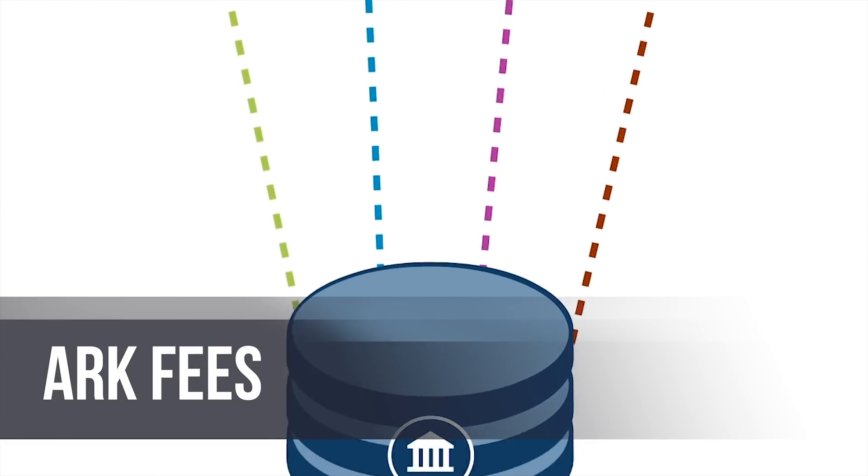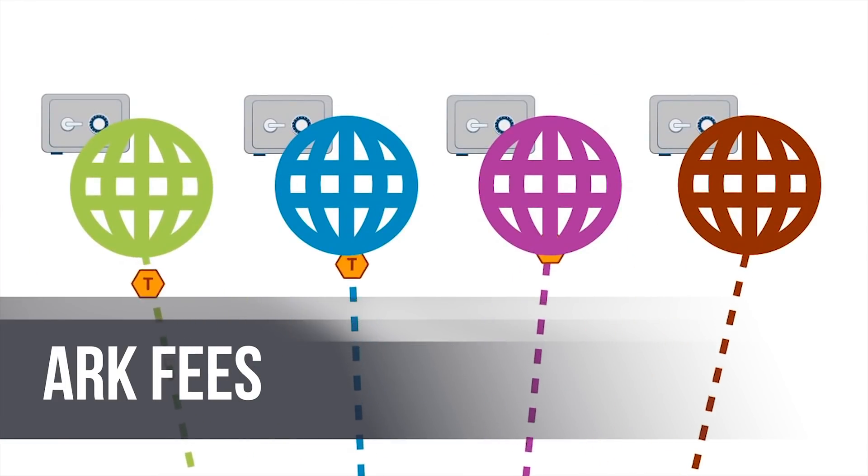Fees: To send ARK, you have to pay a transaction fee of 0.1 ARK. This amount is going to change as the network grows and becomes more efficient. To register as a delegate, you need to pay 25 ARK and, as mentioned earlier, casting a vote for a delegate currently costs 1 ARK. With the next core update, these fees will be reduced.